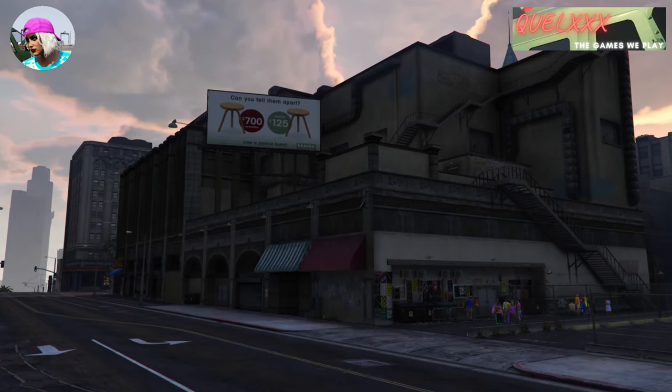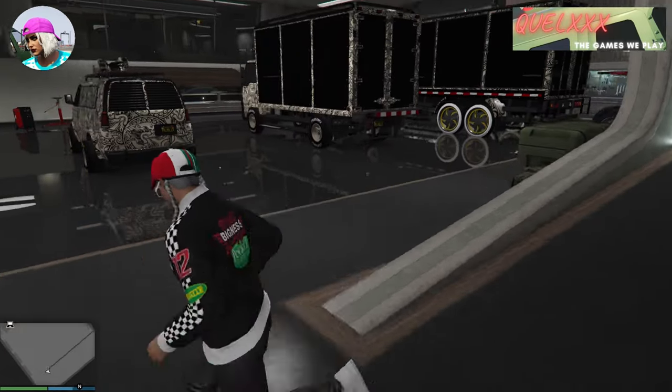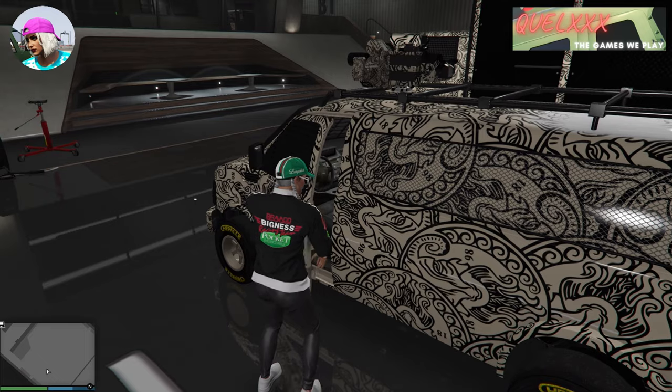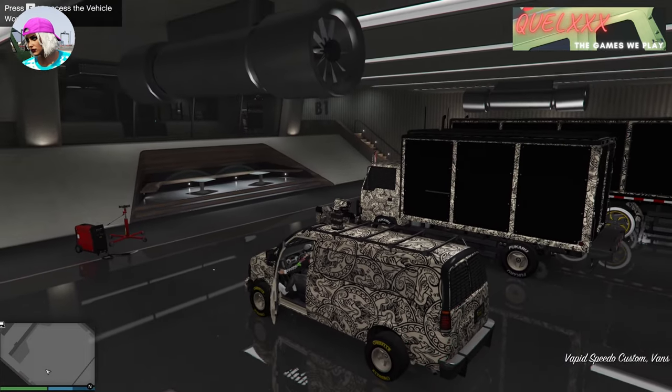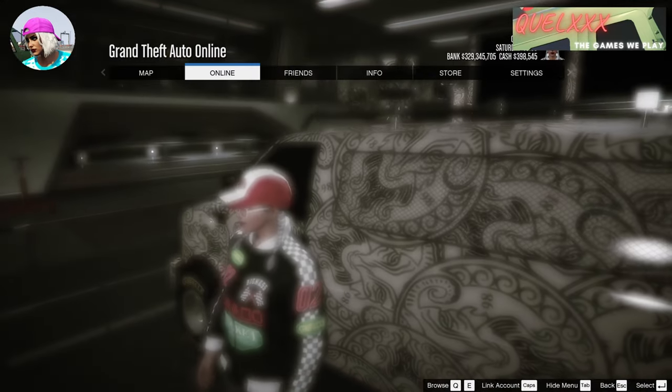Once you're at the nightclub, just go to basement 1 where all your delivery vehicles are. Any one of them will work, so just go into one and press E to go into the vehicle workshop. After that, press P to open up the pause menu, then close it again, and then exit the vehicle.